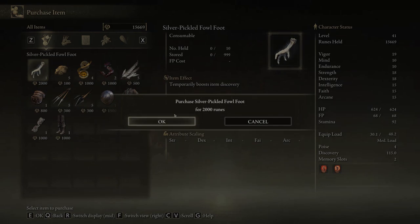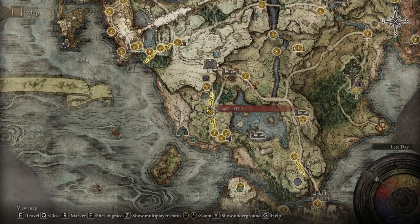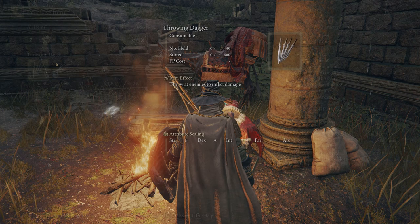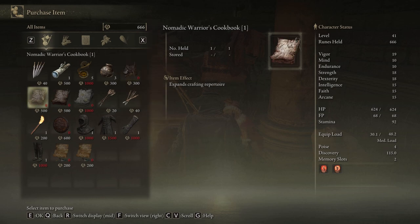The best way to get your hands on these is to actually craft them yourself. What you're gonna do is travel to the Church of Elleh at the very beginning of the game, talk with Merchant Kale right here and purchase the crafting kit. You're also gonna need the crafting cookbooks, and then you can unlock the Silver Pickled Fowl Foot as a crafting recipe.